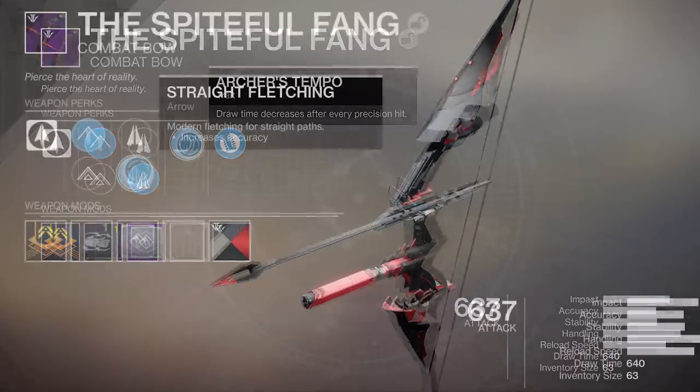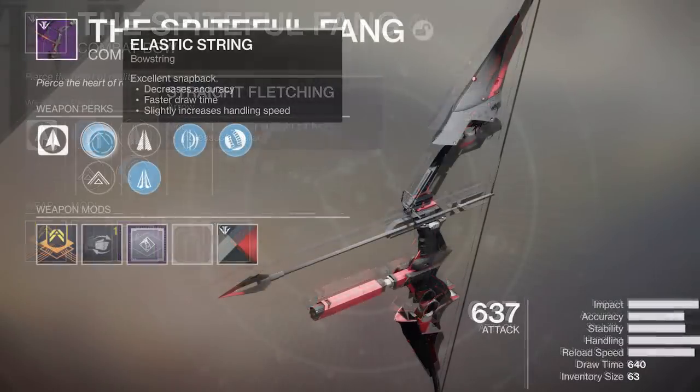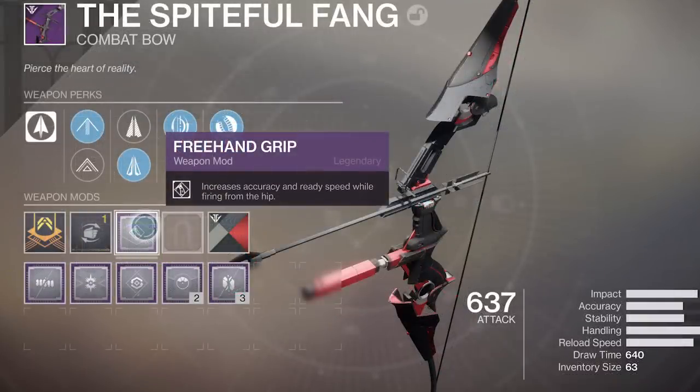For the arrow perks I have Carbon Arrow Shaft and Straight Fletching — one boosts accuracy and the other increases stability, and I went with the accuracy buff. For the string perks there's Elastic String and Flexible String. Elastic decreases accuracy but gives a faster draw time and a slight increase in handling.